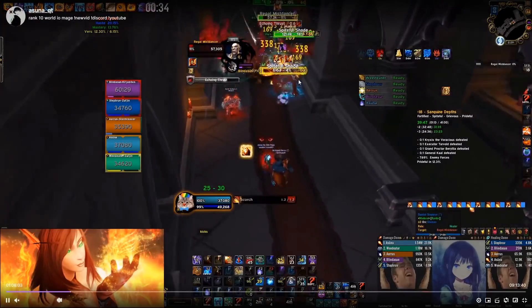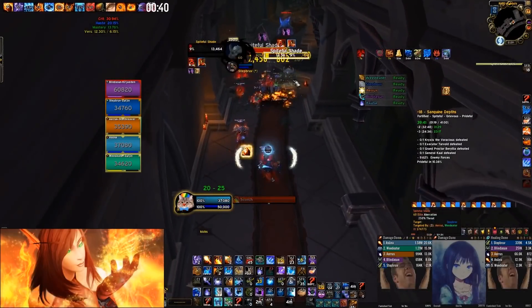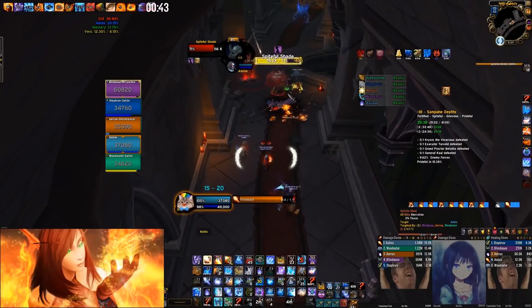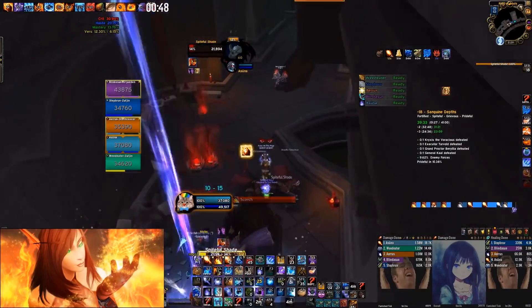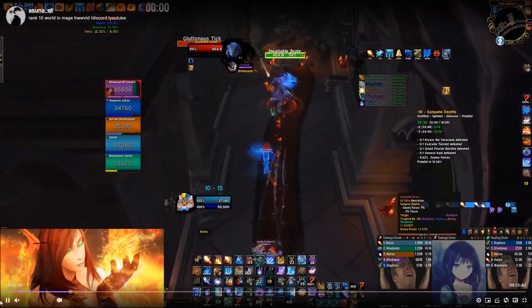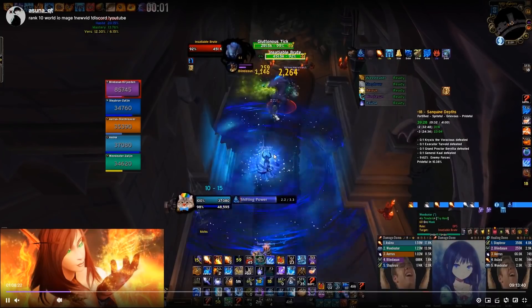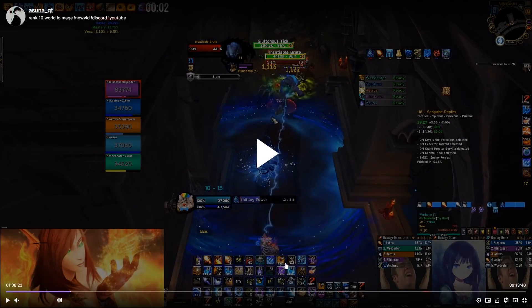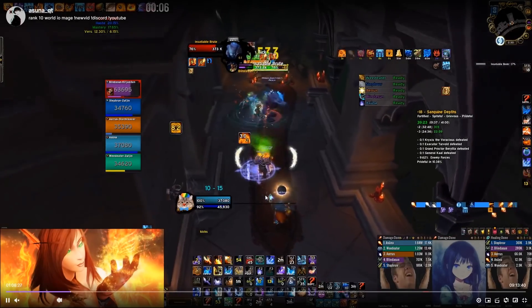These mobs drop shades. I can see one is on me because it's glowing red, so I'm going to blink through it. On this next pack, I want to put my Combust on cooldown because I want to Combust the pack after the next one. I'll use Shifting Power until my Combust comes back, then cancel Shifting Power and do a single target Combust into the mob.